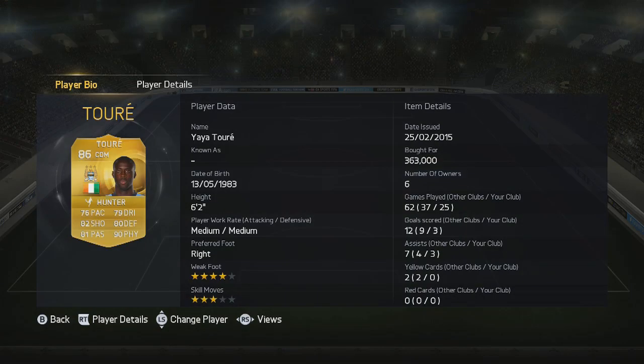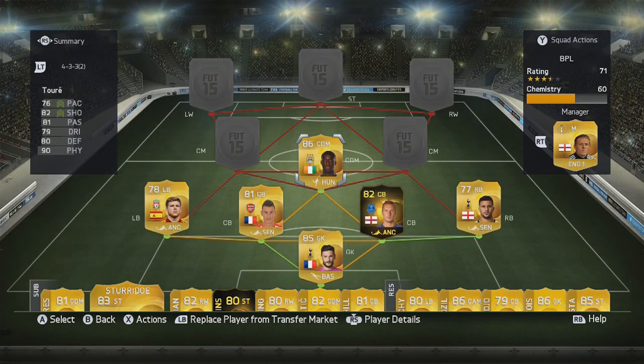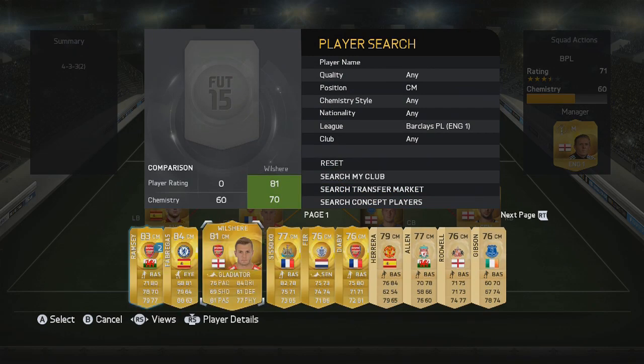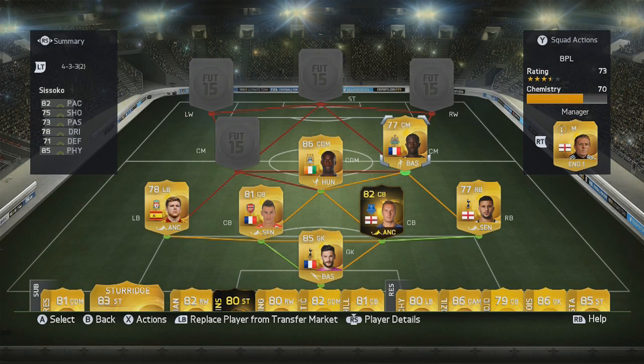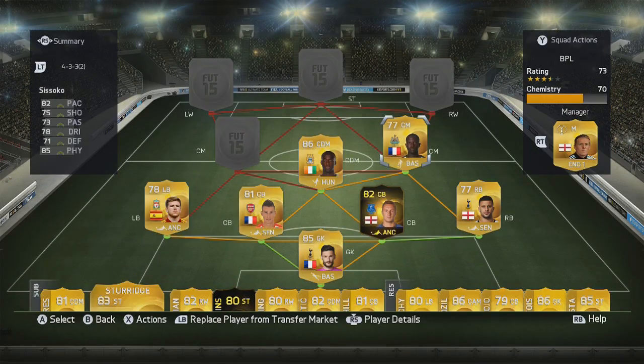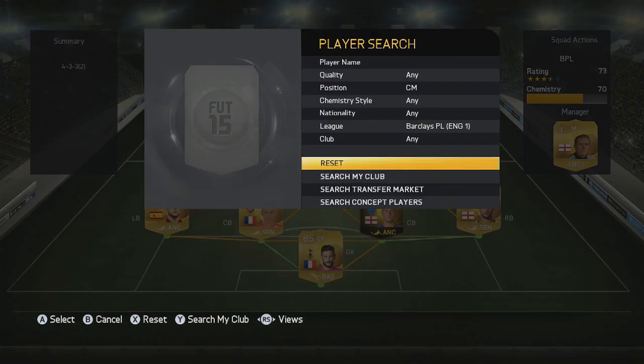Now the midfield is even solider. This is all about power, strength, and a bit of everything really. Players with that style — and obviously Yaya Toure fits into that perfectly. A very similar and cheaper option to Yaya Toure if you will: we have Suso and his improved new card, which fits perfectly within this team. He can do everything; he's very similar to Yaya Toure, and if you haven't got the coins for Toure but you have for Suso, you're not going to be far off.